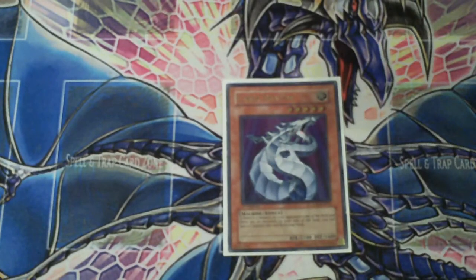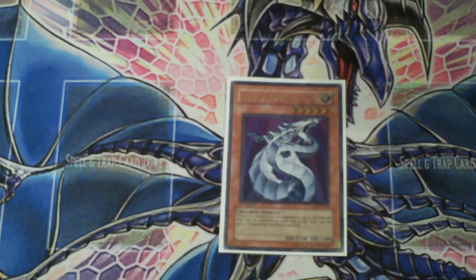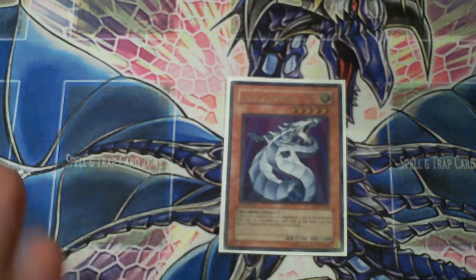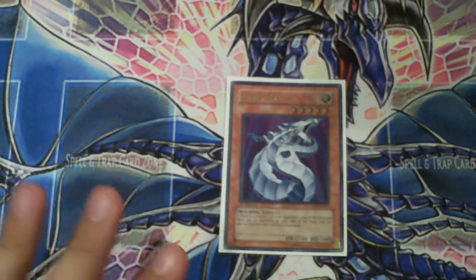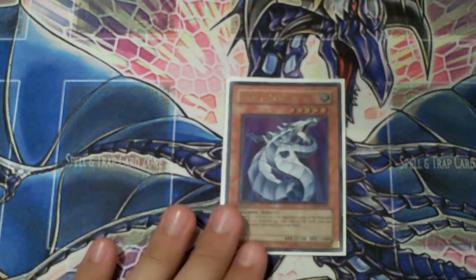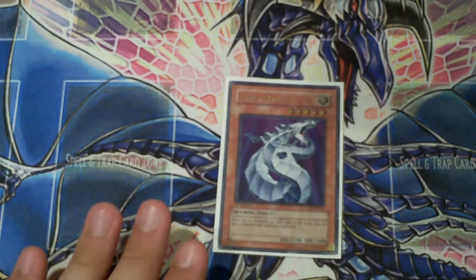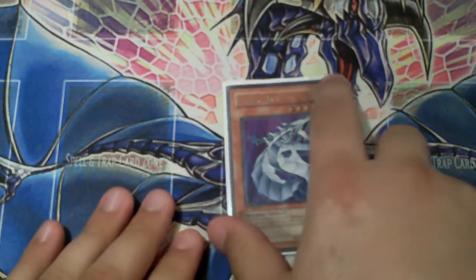One Cyber Dragon. I'm running Cyber Dragon over Chaos Sorcerer just for the fact that if I can drop Cyber Dragon whenever I don't have a monster on the field, I get some extra field presence. Chaos Sorcerer requires things to be in the graveyard, so I definitely want to run Cyber Dragon. I did test both and they both tested well. Obviously with Chaos Sorcerer you can use Leviair the Sea Dragon, but Cyber Dragon is where it's at for me.